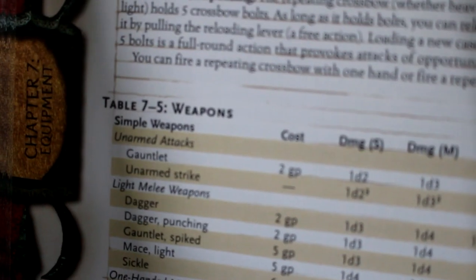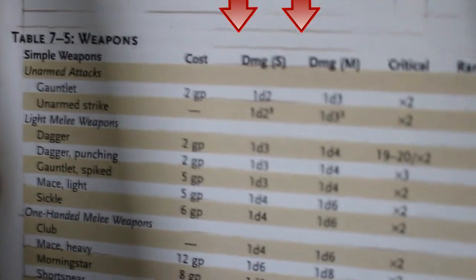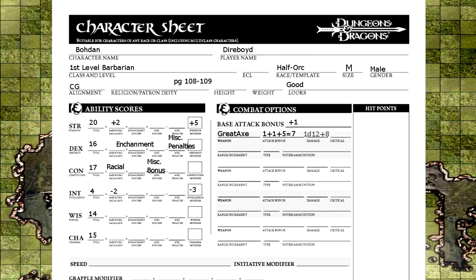Once you hit, you roll damage. Every weapon will tell you its damage depending on your character's size. Then you add one and a half times your strength modifier for two-handed weapons, one time for main hand weapons, and half for off-hand weapons. This does not apply to dexterity weapons such as bows. If you roll a natural 20 when rolling to hit, you crit. Some weapons allow for a range of rolls to be a critical. When you roll a 20, your attack will hit, but you must roll again and land a hit again to apply your weapon's multiplier. All your other weapons can go here too, but remember it takes a round to put away your weapon and pull out a new one.